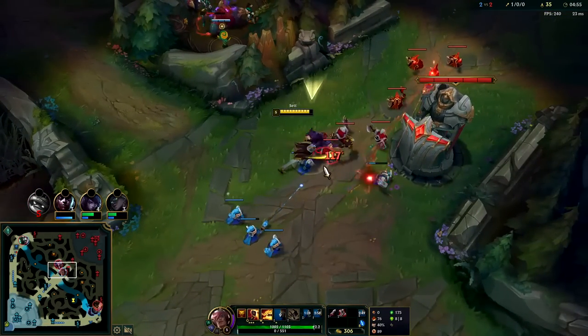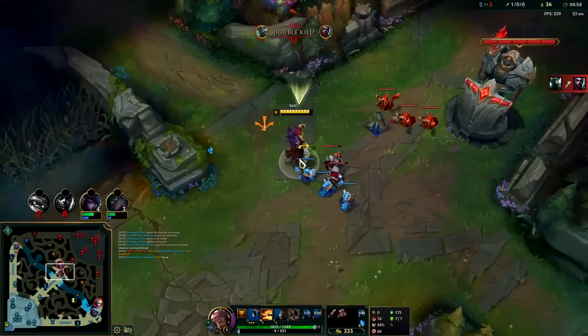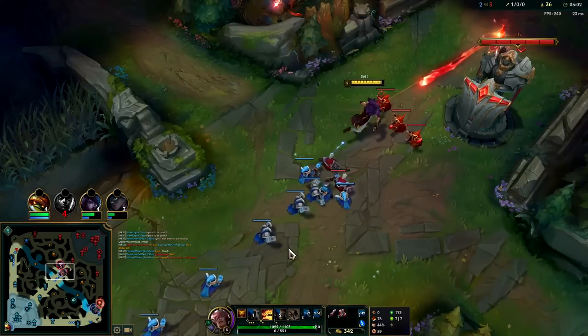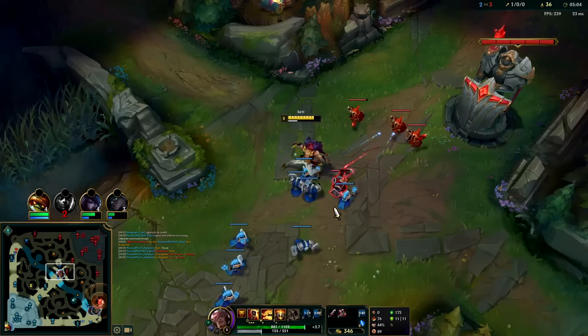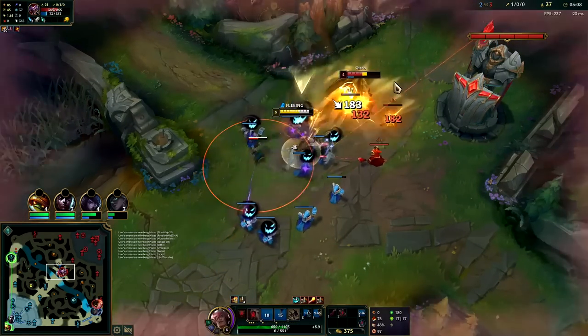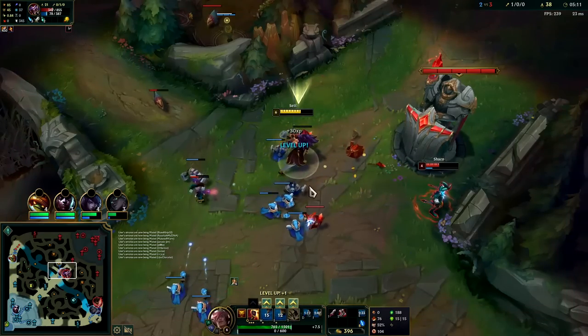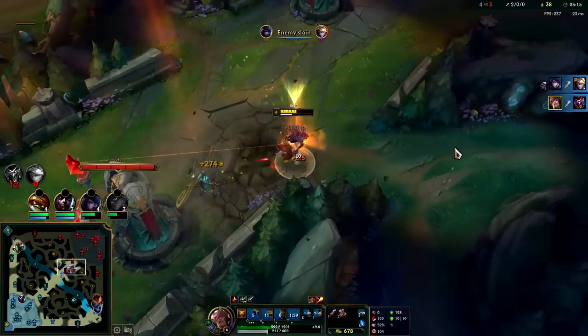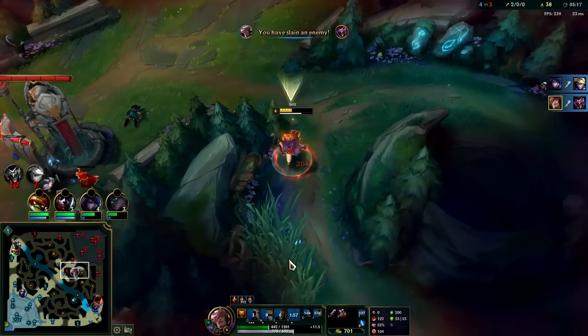Mord gets a double kill — that's not good. Get the hook on him into W right as he's fearing us. Auto-auto into R — down he goes and we're out of there. It was a Q, auto-auto, R. We have Red Buff here — we could potentially roam.